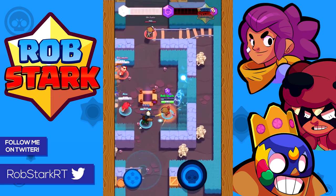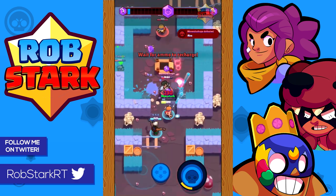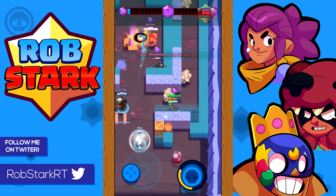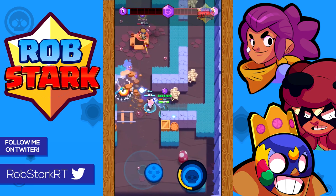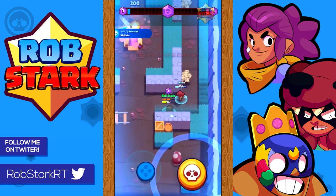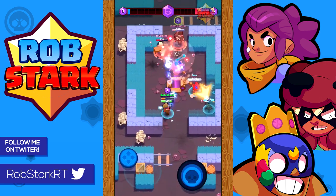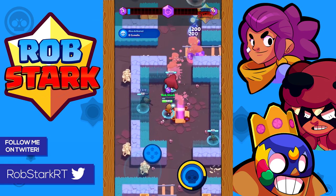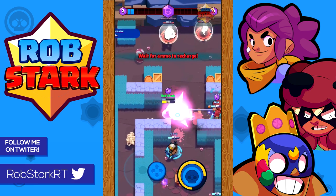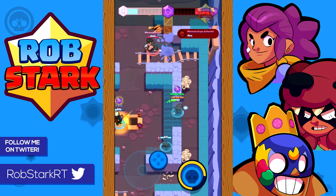I would highly recommend trying to save a turret for when you reach countdown — it's an easy tactic to help secure the win. Just place it as you're retreating back to spawn and it forces the enemy to either waste shots on it or take lots of damage. For good team compositions with Jesse in Smash and Grab, pair her with at least one brawler who can deal individual damage. One of my favorites is Jesse, Poco, and then Shelly or Nita.